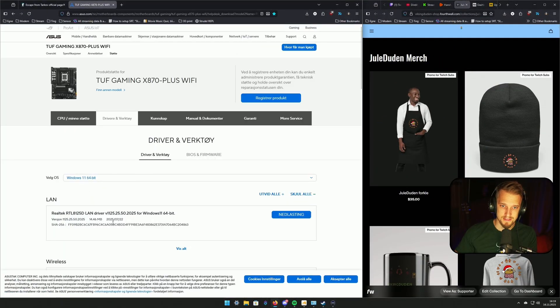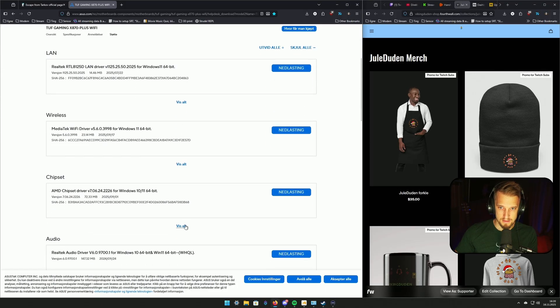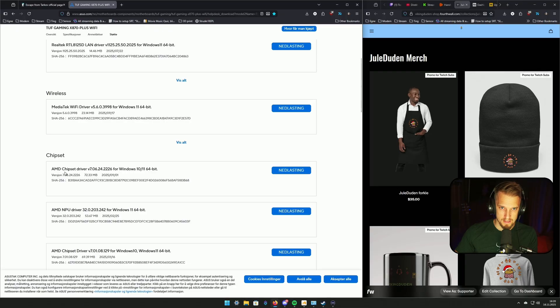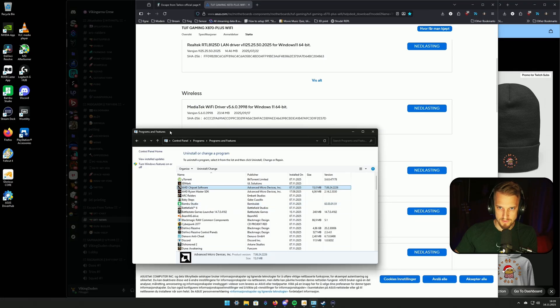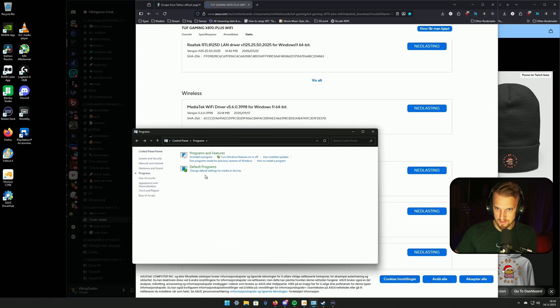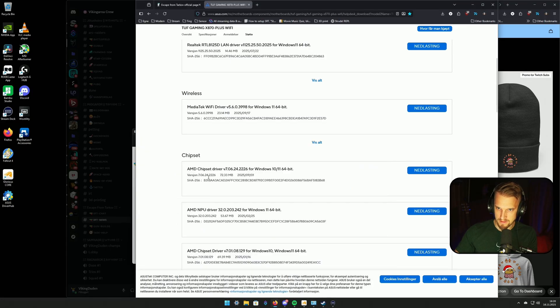The first thing you need to do: make sure you have the latest chipset driver. Go into your brand and find your motherboard drivers, go in and find the chipset. Very important to verify that the version number here is the same as in Programs and Features — where you go to uninstall programs, find the chipset software, and confirm the version numbers match. Very important to have the latest chipset driver.